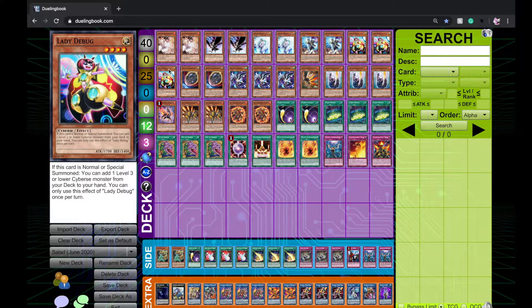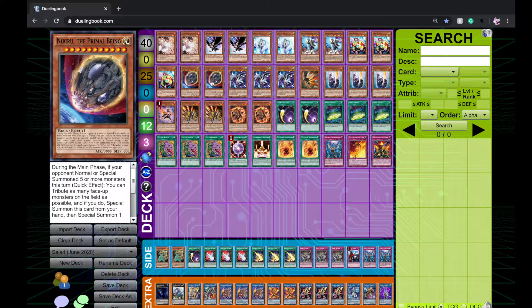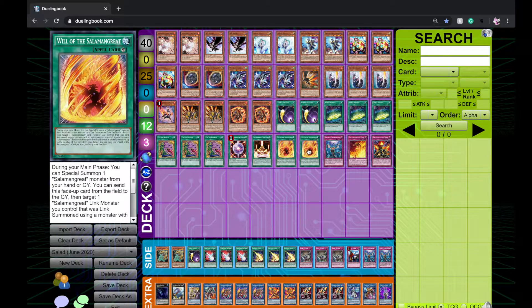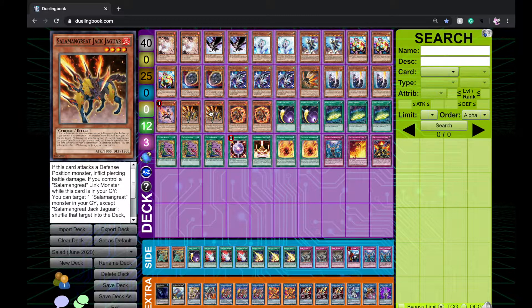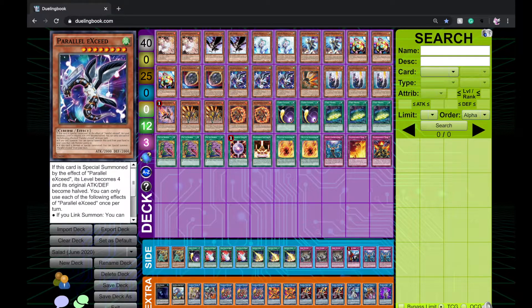Three Debug. I don't like Buffalo anymore — Buffalo requires something else in your hand to work, another Salamangreat or Cyberse monster. The thing is, I'm playing a small amount of Salamangreats and Cyberse monsters because the format is really fast. You want to be seeing hand traps, Desires, Will — really powerful cards that put pressure on the board. You don't want random Salamangreats like Jaguar just sitting in your hand, so you'd much prefer to Debug, make Access Code Talker, and just start killing people.